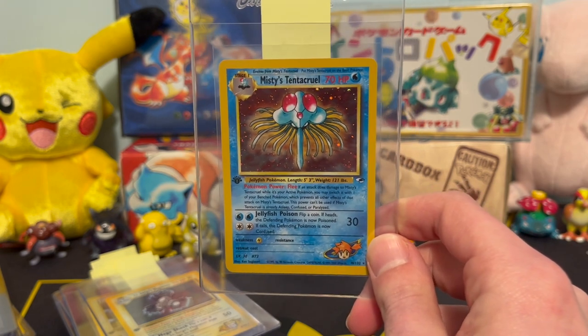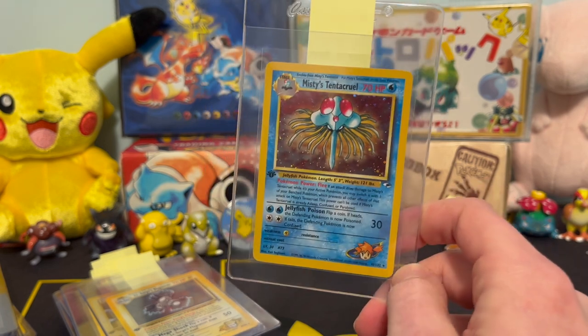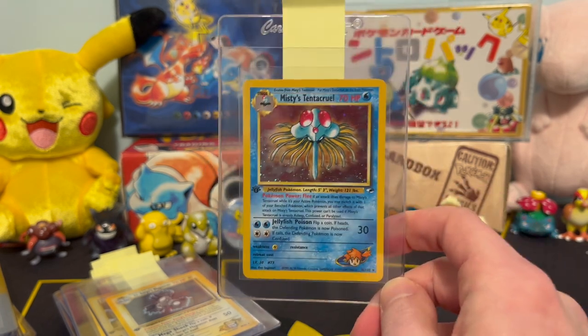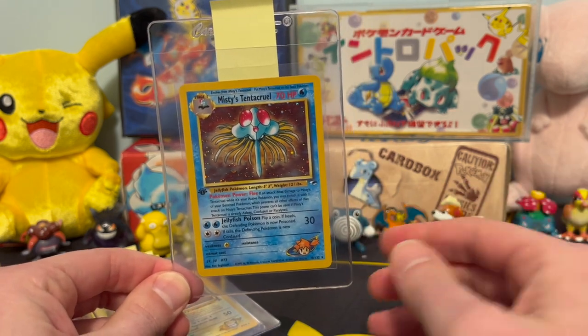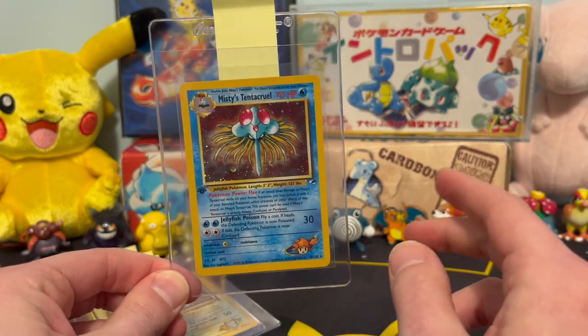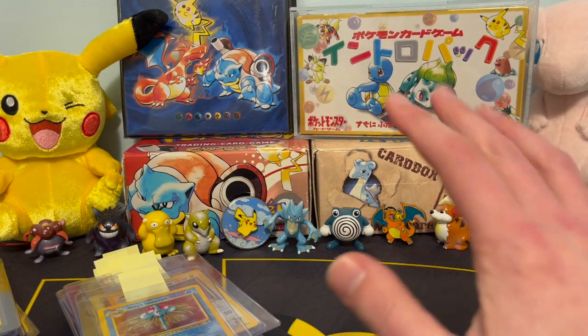Stick around for more great things coming down the pipeline — we've got some cards coming in, cards going out. We sent some cards off to BGS that were PSA 8 grades and we cracked them out of their case, so hopefully they come back really strong as well. But that's all we've got for you guys this time. We'll see you all next time through. Bye bye everybody.